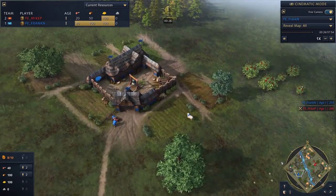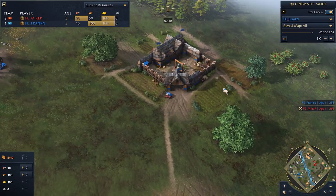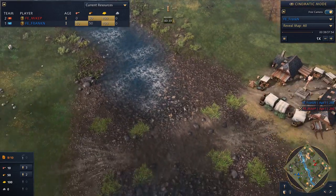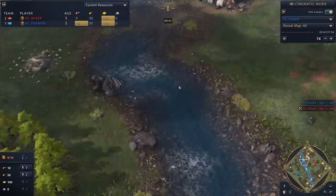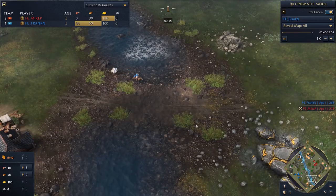The map today is Mongolian Heights. We've seen a couple of maps so far — we've seen Arabia, we've seen Mountain Pass. This map is the first map to feature a little bit of water. We've got a river running through the middle of the map, and there are three crossing points — the shallows along the way, which may be contested.